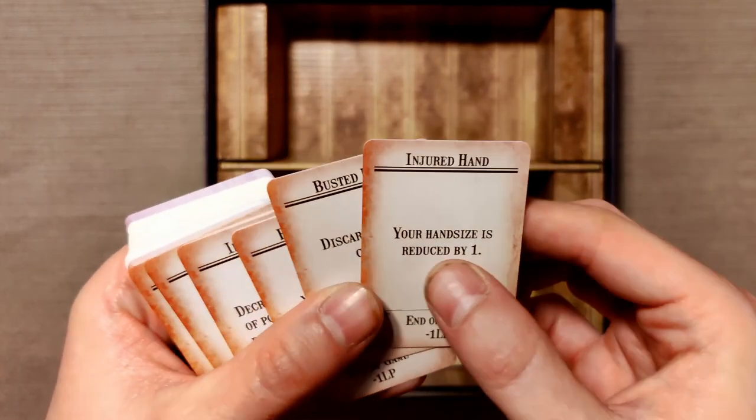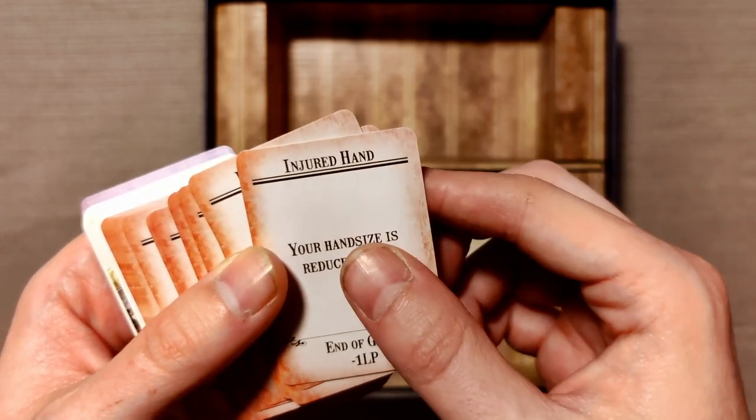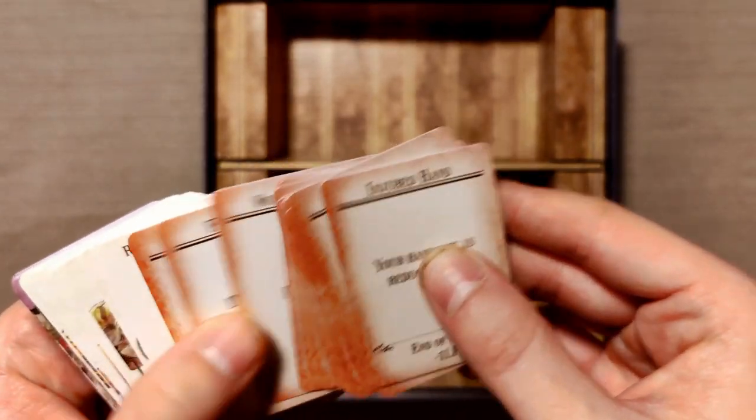Then we have some injury cards — like your hand size reduced by one for injured hand, and end of game you get minus one legendary point. A lot of those.